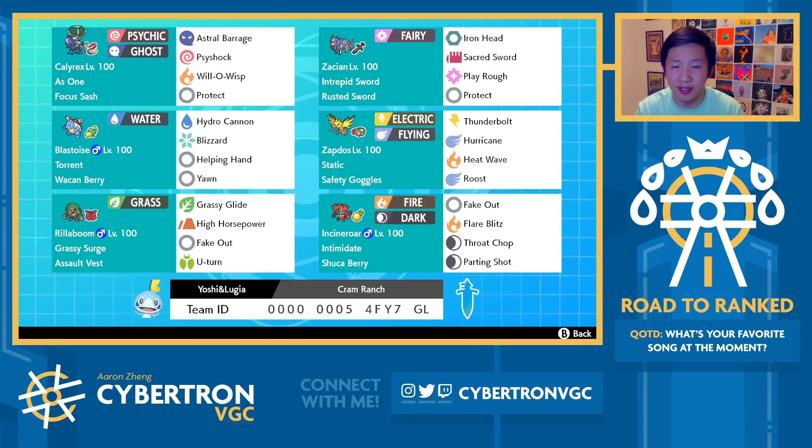What I really like about Zapdos here is Safety Goggles with Roost. This gives you so much more endurance and survivability, and it's really valuable considering that Koba, Amoonguss, and Focus Sash Venusaur are all pretty common. Theoretically those are Pokémon that Zapdos should normally beat, but with Sash or Koba they can take an attack and put you to sleep. With Safety Goggles, you completely wall these Pokémon that are really common in the format.